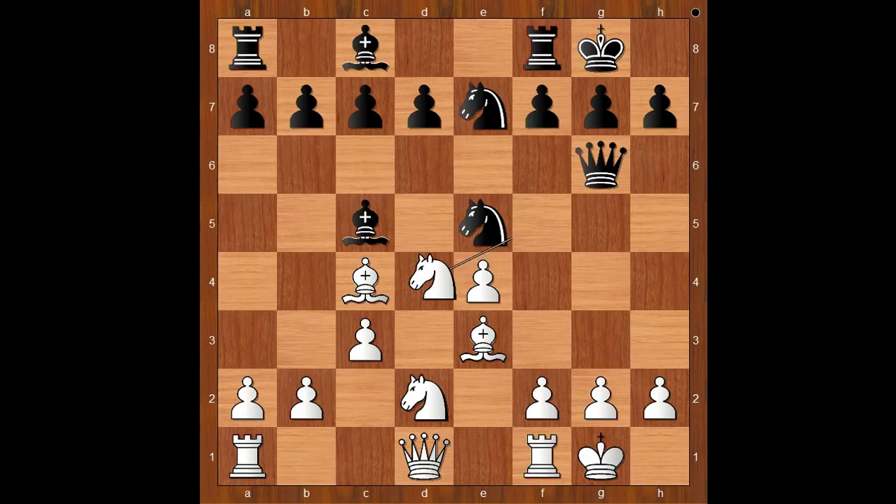Knight to f5. Bishop to e2 was expected, and then black usually plays d6 or even d5. Back to our game - after knight to e5, knight to f5, and this makes the opponent think.